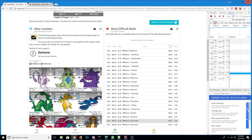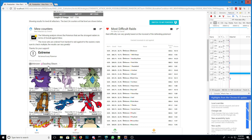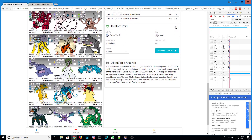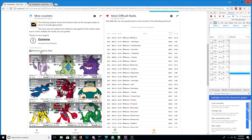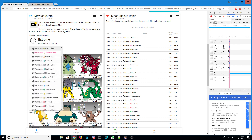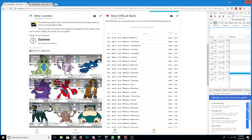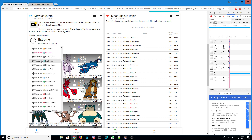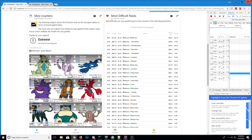Looking at the individual move matchups, it doesn't change all that much. Wild Charge is top. Dragonite obviously is going to drop a little bit with Dazzling Gleam. Rock Slide — Dragonite again drops. Thunderbolt. Overheat — Kyogre does well against Overheat. Blizzard — no Dragonite, of course. Dark Pulse. Ice Beam.